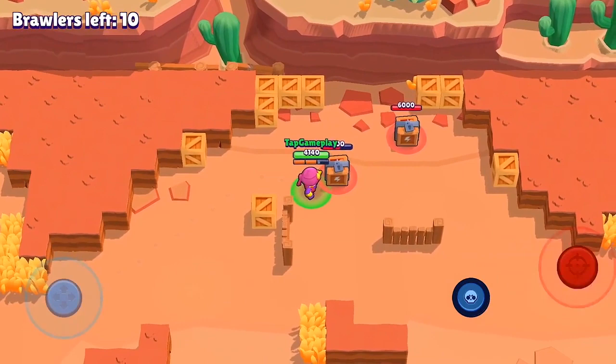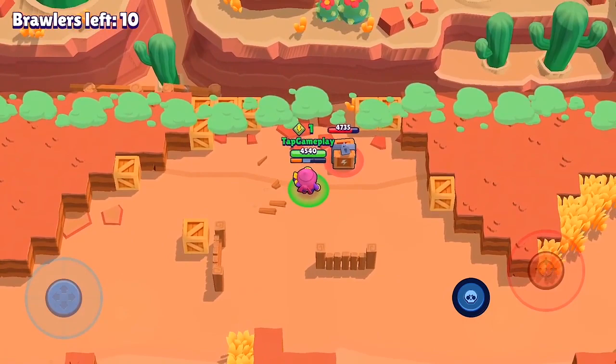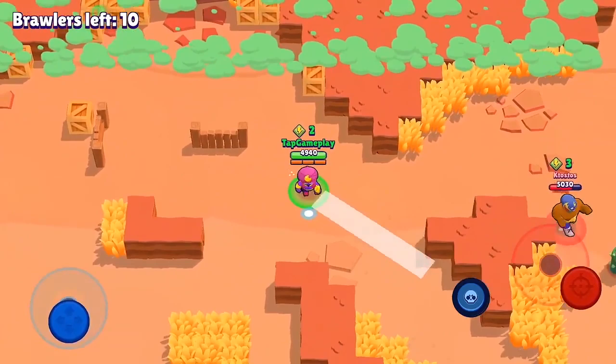When using your super on Rico and Colt, make sure you juke to the side so you can unload your attacks and take them out before they're able to unload their bolts on you. There are other brawlers that can be burst down by Gene due to low HP, but they also have a lot of burst damage potential. For brawlers like Leon, Brock, and Spike, you want to wait until they are out of ammo before you pull them towards you, or make sure they don't have enough health to withstand the first couple of burst attacks.